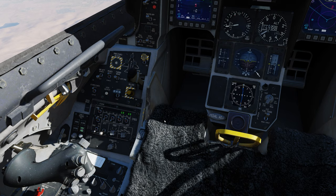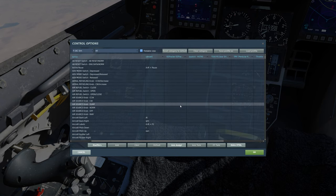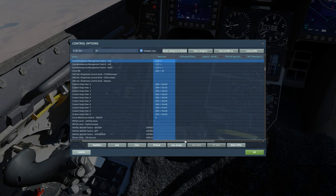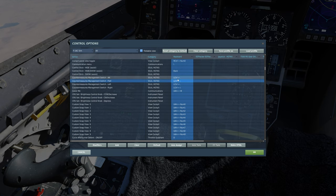Here are the controls you'll need to map: countermeasure switch aft provides consent in semi and automatic modes; countermeasure switch forward activates the currently selected program on the rotary in manual mode; countermeasure switch left currently has no function; and countermeasure switch right removes consent, stopping dispensing in semi and automatic modes.